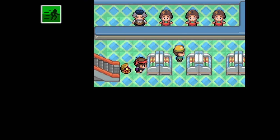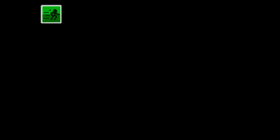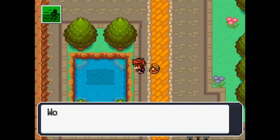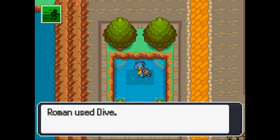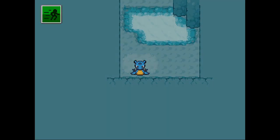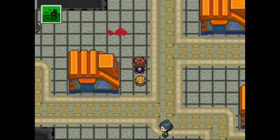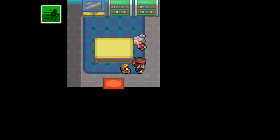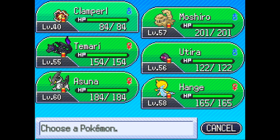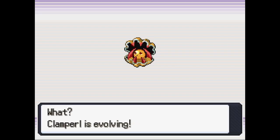Instead of going through the sewers, the Jade Tower is actually a way you can get there quicker, which is super cool. If you go right here, there's a little dive spot and it'll take you to the Black Market. Bam, and we are here. Here's the Witch Doctor's house. Let's go talk to her. We're gonna do the evolution on Clamperl.